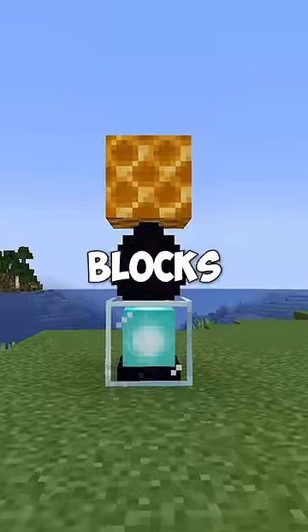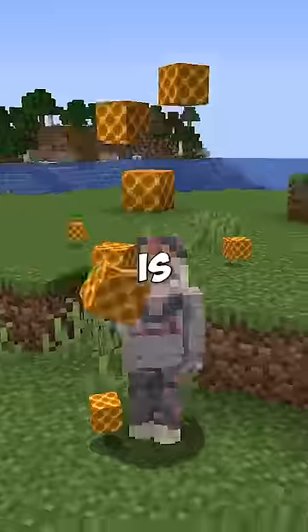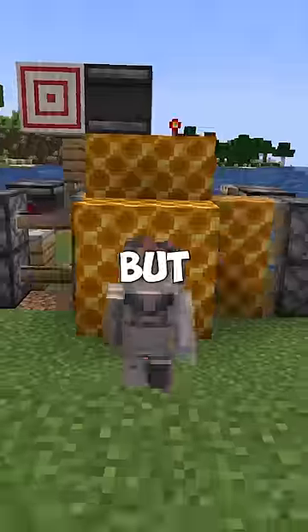This is the best trap in Minecraft. There are three blocks with no specific tool to break, and the honeycomb is the only one that can be moved by pistons. But why is this trap so deadly?